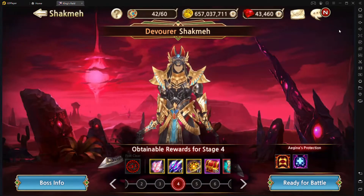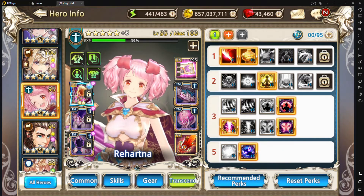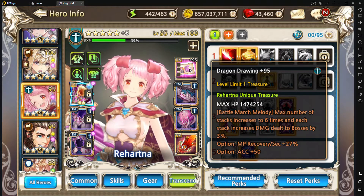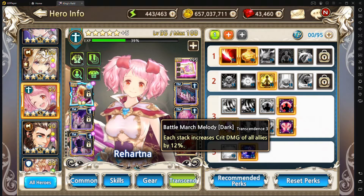Real quickly, I made a mistake on the first part. When talking about Little Shock, it's not actually her perk that increases her stacks up to six on her S4 — it's actually the Dragon Drawing. This is the best unique treasure for Rahartna. I'd recommend picking this up, especially if you're trying to do Shock. It increases the max stacks to six, as well as increases boss damage by 3% stacking — quite nice, stacking up to 18% damage on Shockman. Also consider picking up the Battle March perk, which gives crit damage of all allies up by 12% per stack. You want to double up with those two things, and it'll make your Shock journey just that much easier.